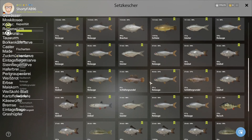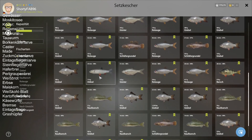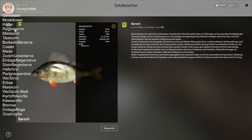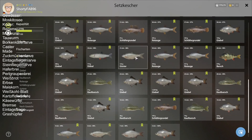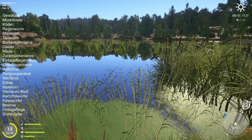Und dann bunt durchgemischt: Schläfergrundel, Giebel, Rotaugen, Döbel, Barsch dann auch nochmal. Da bin ich dann wieder umgestiegen auf Regenwurm und Mistwurm, weil ich unbedingt schauen wollte, ob die Güster auch wirklich läuft. Dann habe ich den Fehler gemacht.